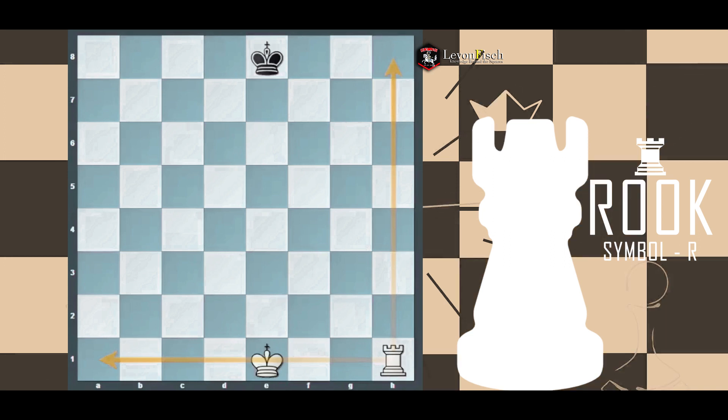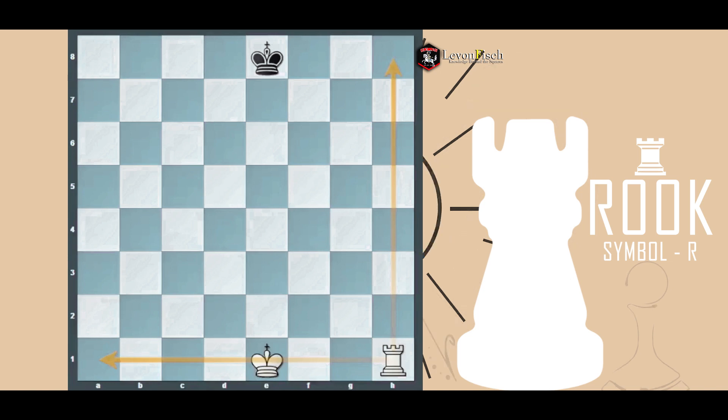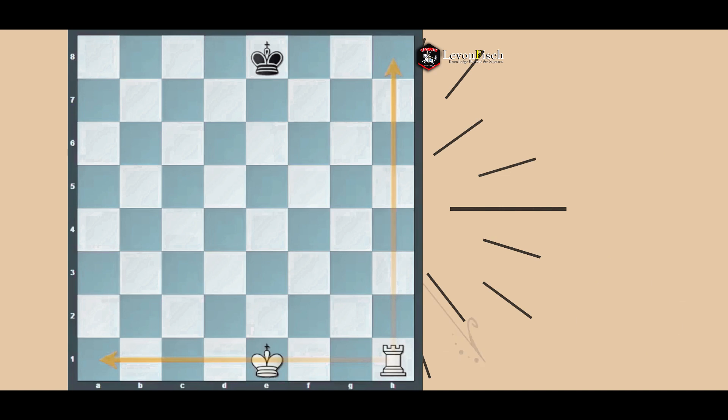The rook can be utilized on squares like h5 or h7. Usually when the rook comes up to the seventh rank, it becomes incredibly powerful. The most relevant thing for any piece is to be as advanced as possible — whatever the value of a piece, if it is not advanced, its relative value will be much less.